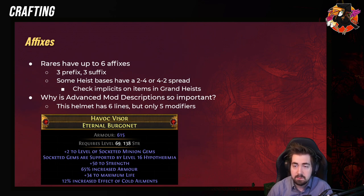PoEDB, for example, is a really, really good website that will show you all the rolls. Here's an example: this item has six lines, but it does not have six stats on it, so you could craft on this. This 'Socretive Minion Gems' item has hypothermia and increased effect of cold ailments — so this stat counts as one — and then strength, armor, and max life. That means it has one open suffix, so you could craft resist on this.